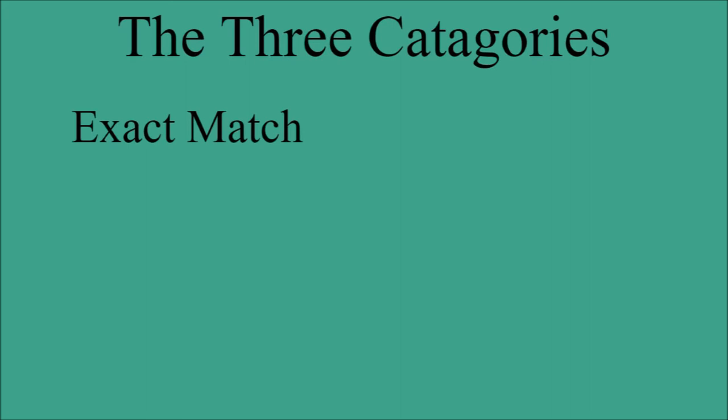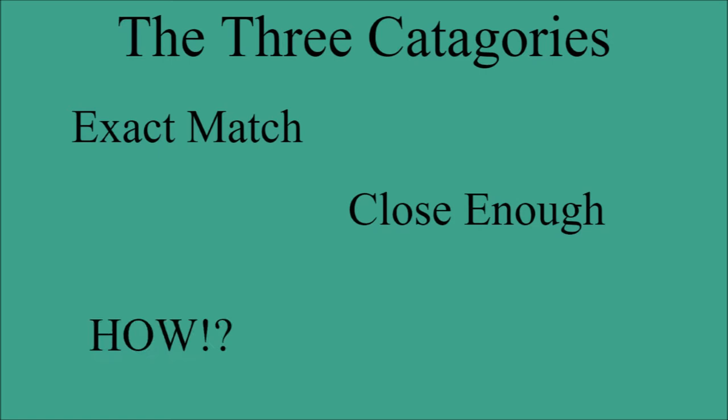The first category is an Exact Match — the Pokemon is exactly what you would want for a Pokemon based on that extinct animal. Next up is the Close Enough category: it gets a good chunk of the characteristics you would want, but there are some things missing that would make it a truly good representation of that extinct animal. And lastly is the How category, for when there's something pointing to a certain extinct animal but it just does not stick the landing in any degree.